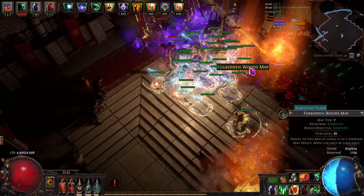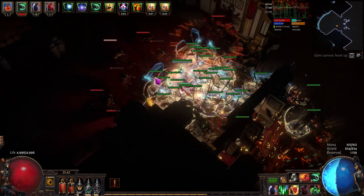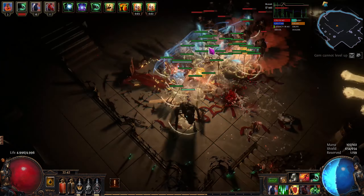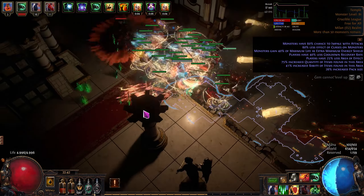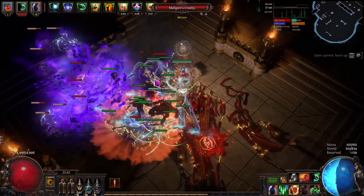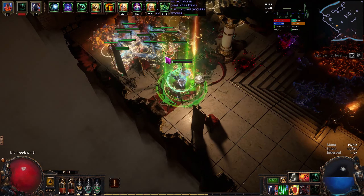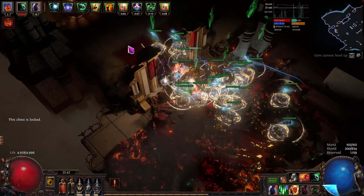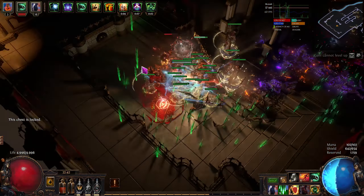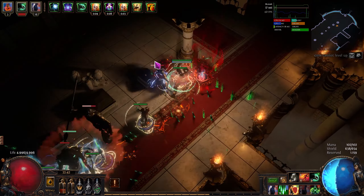I've barely played — probably around six hours per day — and this build is poorly min-maxed for softcore trade. I'm essentially playing solo self-found: no big drops, I do buy some things, but everything in the build is very affordable, probably around 40 chaos all in. This is not a high-end showcase; it's what you can realistically achieve with little investment in time and currency to clear red maps just fine.